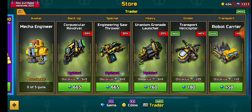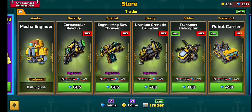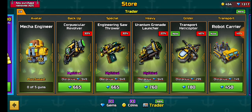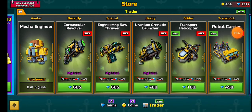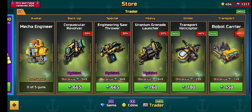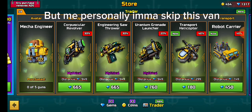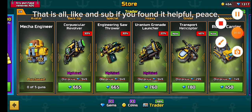That is it for this van. I give it an eight out of ten. For this van, my top recommendations are the Corpus Killer Revolver and Uranium Grenade Launcher. Is it worth it? Yes. But me personally, I skipped this van. Like and sub if you found it helpful. Peace.